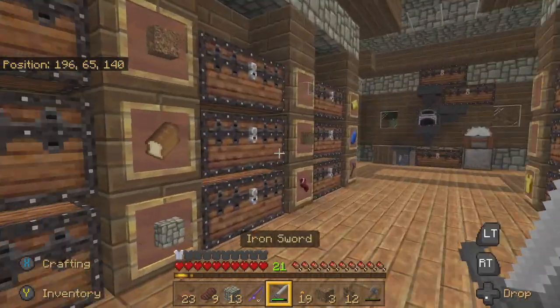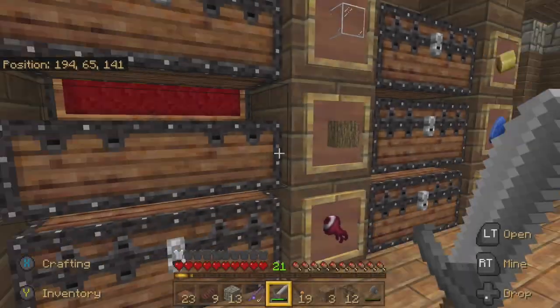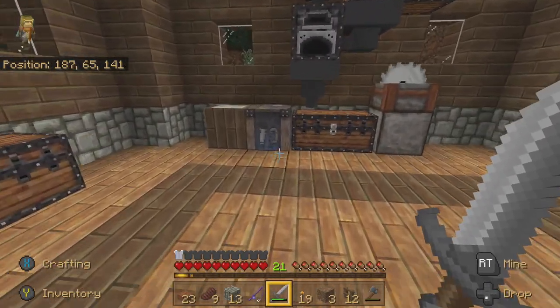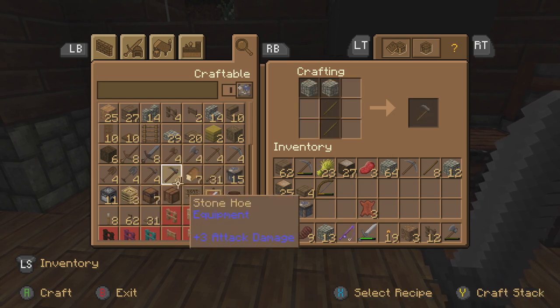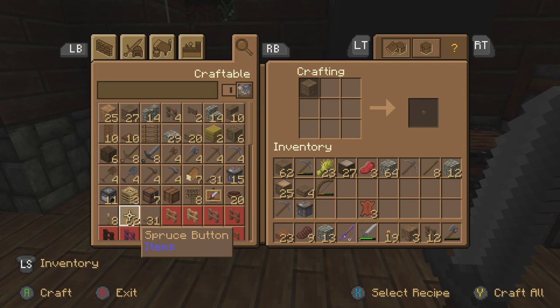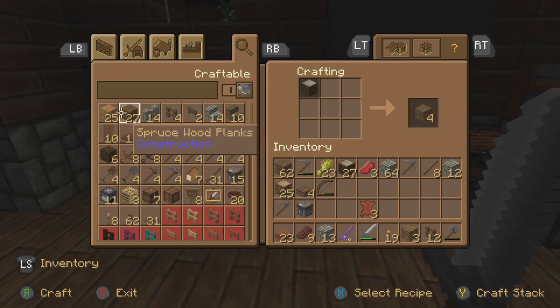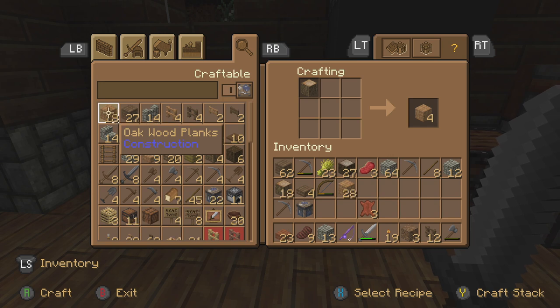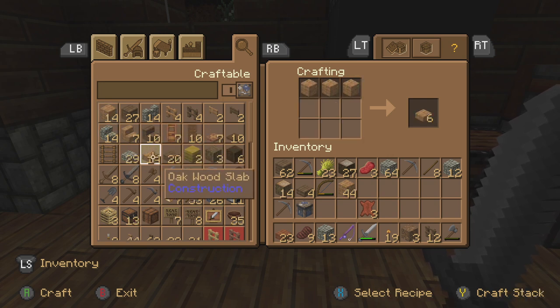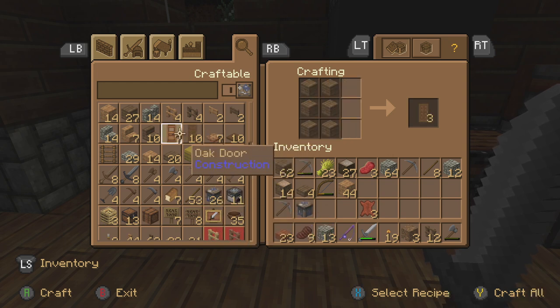We're going to create some oak wood trapdoors — not pressure plates, but trapdoors. Let's see, I think I needed eight — there's seven. I think I need eight.